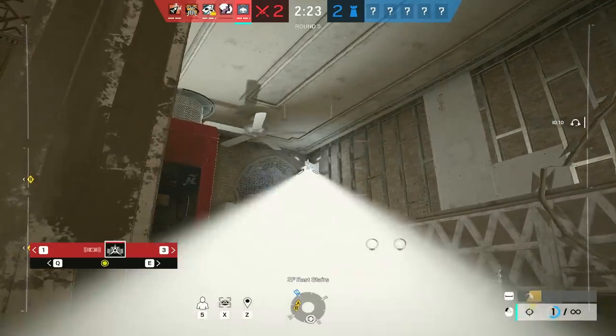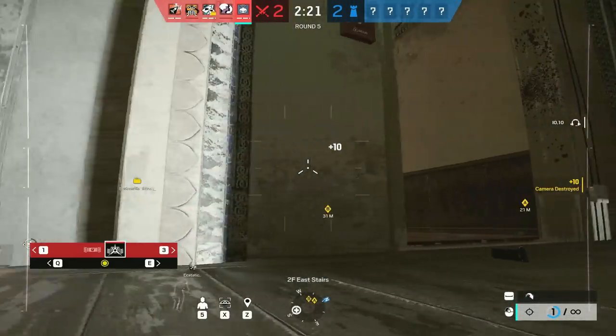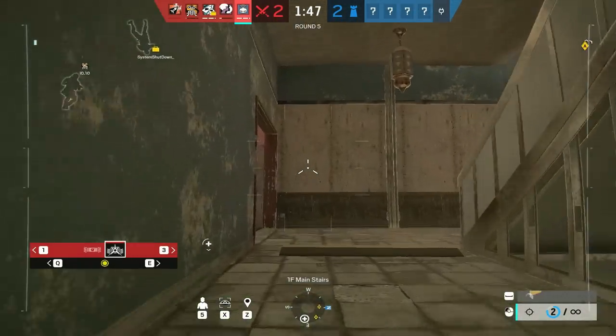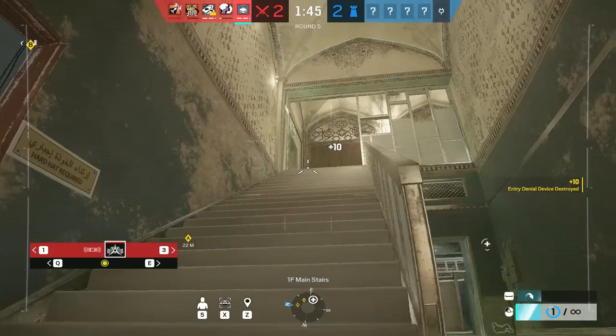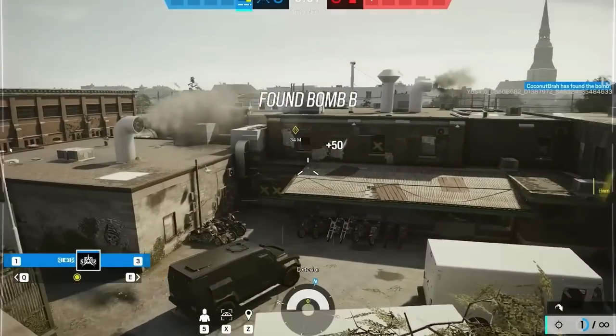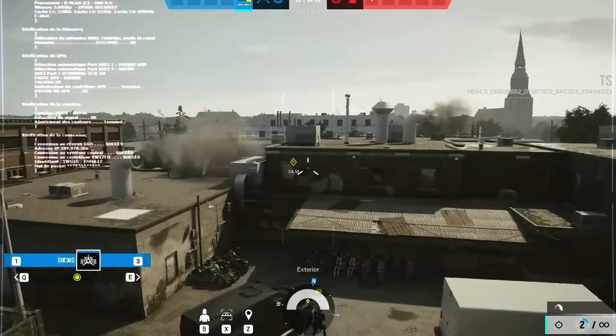Twitch drones are different now, and you can zap cams and other utilities from any distance, so make sure to do two things. First, go from unexpected ways so you don't lose your drone and you don't have to go close. Stay as far as you can and you'll still be able to get rid of defenders' utilities. Credit to Coconut Bra for this example on Clubhouse, which shows shooting Bandit mute charges from spawn.